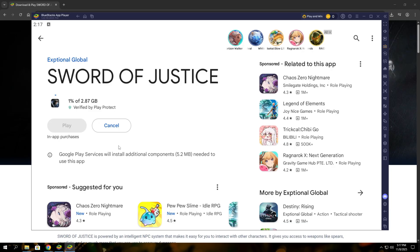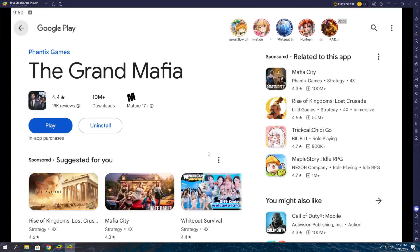And that's it — everything is now set up. Your account is synced and the Grand Mafia is ready to go. So let's jump straight into the action and see what this game has to offer. Get ready to build your empire, recruit your crew, and rise to the top. Alright, let's move on to the game.